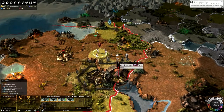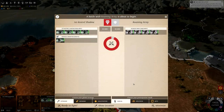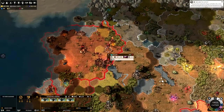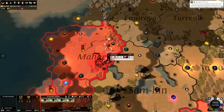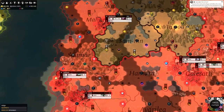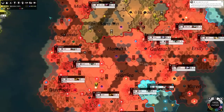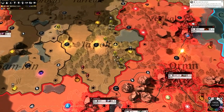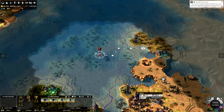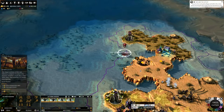We have this army of predators - let's go take out these eyeless ones. That should be nice and easy, we'll just auto-resolve that. We do not want them in our lands. I'm going to go take out this roaming army up here as well. And we have this one last army just here - I'd like to get him onto land so that we can search those temple ruins.